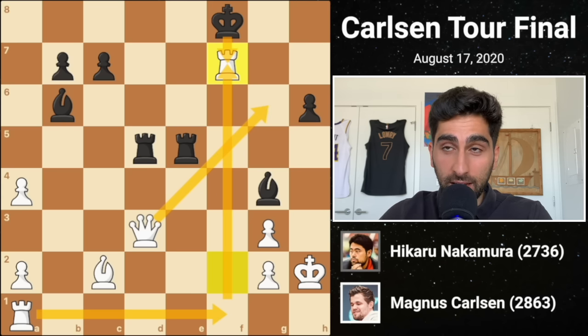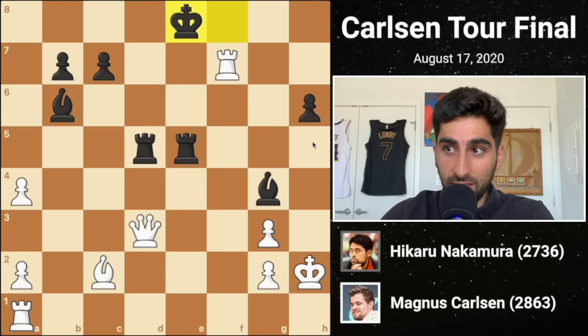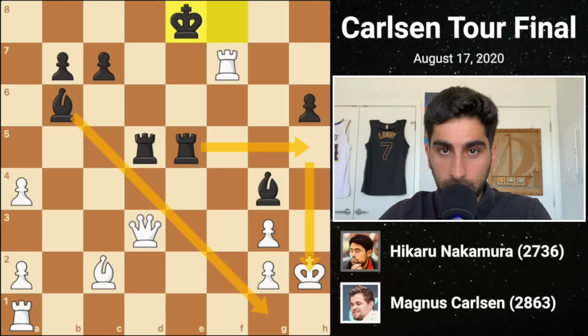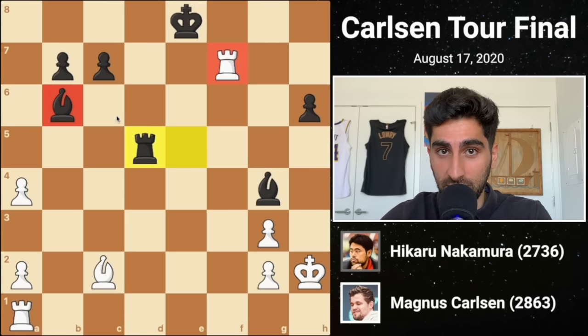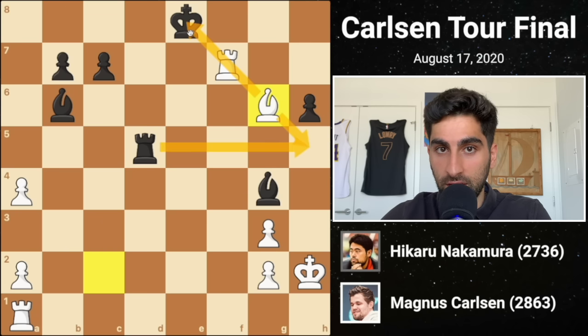Black, trying to avoid getting hunted, shifts his king to e8. Black still has a threat to play rook h5, which would be checkmate. So Magnus captures the rook on d5 with his queen, and black recaptures. The result of this chaotic sequence of moves is white being up the exchange. Next, white plays bishop g6, preventing rook h5 and setting up some discovered checks on the king. The king slides over to d8.